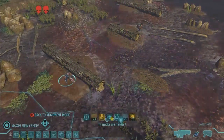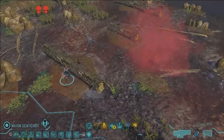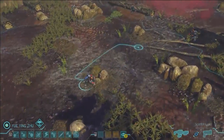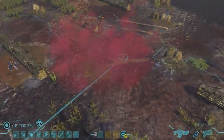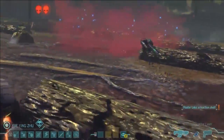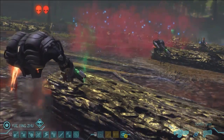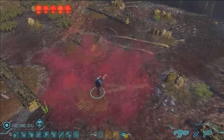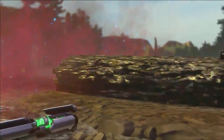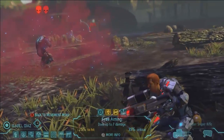Those two soldiers working together took out the floater and eliminated the threat in our backfield. Now our support soldier has a smoke grenade — she's going to throw that out to provide some instant cover on the battlefield. Our assault soldier can then run up and take advantage of that cover using his run-and-gun ability. That floater was on overwatch and took a shot at our assault soldier but didn't hit him — the smoke really made the difference.